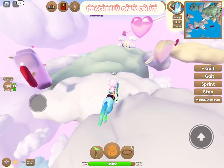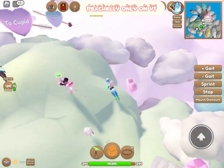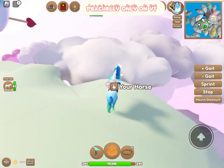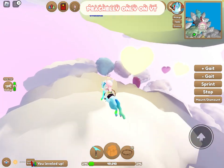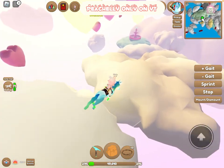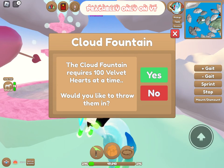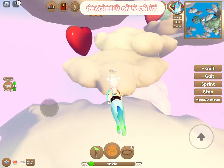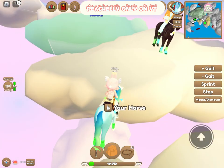I found the fountain! I think this is the Cloud Fountain — going down to it. The Cloud Fountain requires 100 Velvet Hearts at a time. I'm not sure what it gives you — like 10 accessories or just one? I'm confused, but we're going back up now.